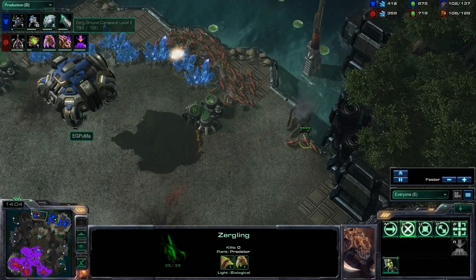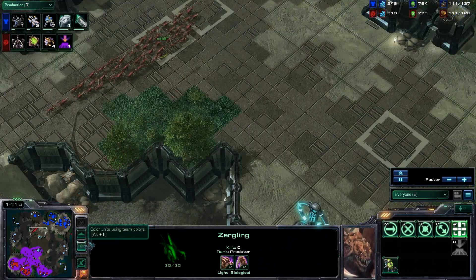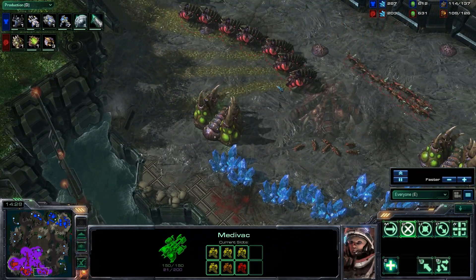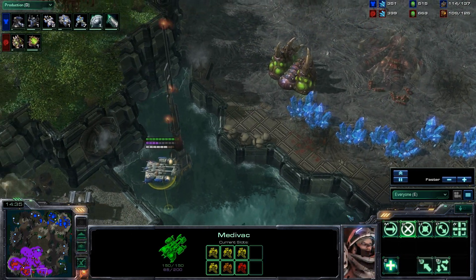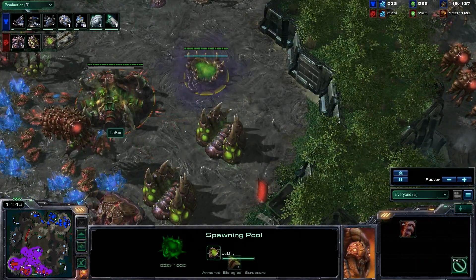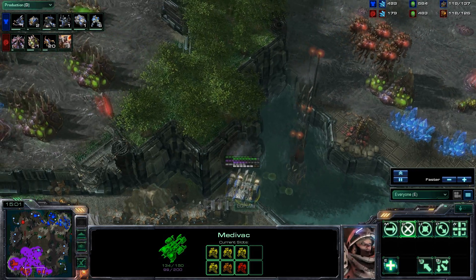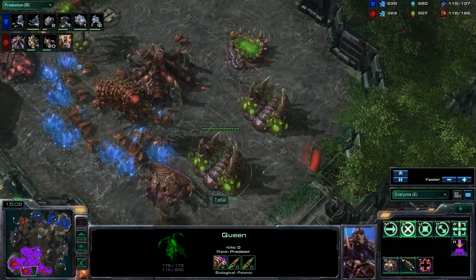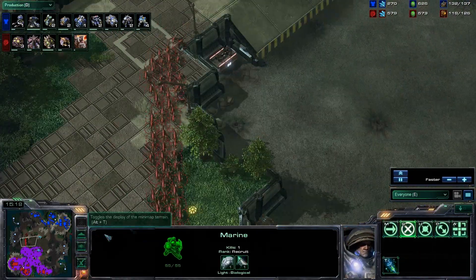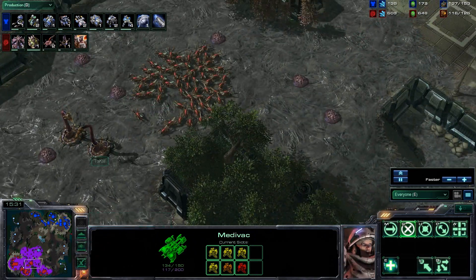Lucky is going to attack with whatever zerglings he's got on the field to deny the third and force it to lift off. But there is no spawning pool right now - and this is such a vulnerable timing for Lucky because he cannot make zerglings, which are essentially his bread-and-butter unit for the zergling-infestor style. They do have 2-2 about to finish, but the zerglings right now are an endangered species. They should probably run back home and keep themselves safe. There was a drop at the third and Puma was able to take it out - Puma doing the double-pronged drop, exceptionally multi-tasking.